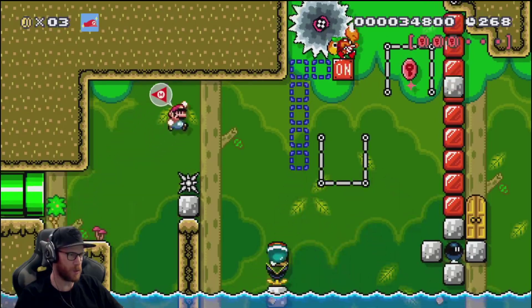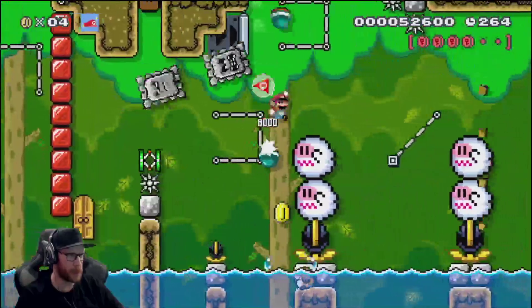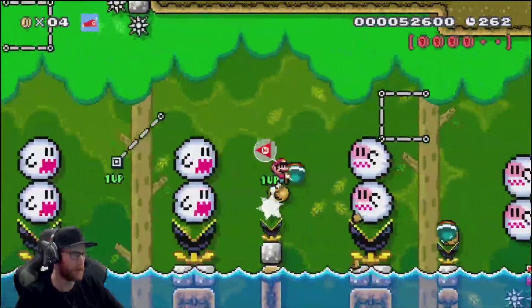Swedish pizza? Swedish pizza is so weird. They cook bananas and peanut butter and shit on there. It's like a bad Ninja Turtles cartoon from back in the day. So disgusting.